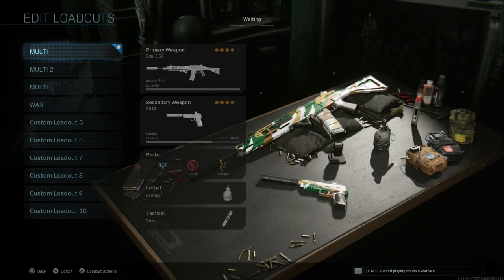Welcome back to Call of Duty Modern Warfare. Today I'd like to show you some best class setups for the Growl 556. This was a weapon released during season two and is also a weapon a lot of people consider to be one of the best ARs in the game.